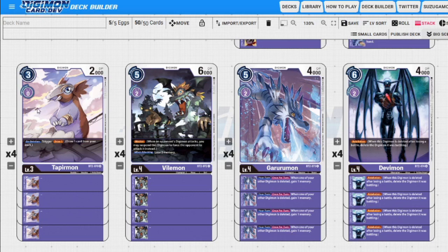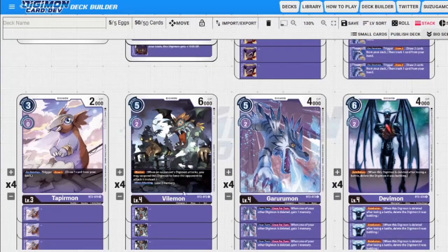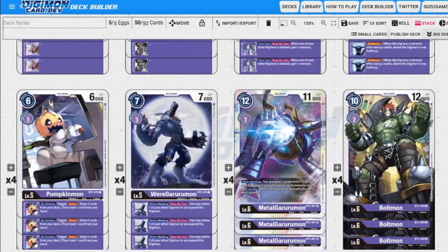We can do the same with Tapirmon — when we don't need cards in the graveyard anymore we can bring back Tapirmon, delete it, and draw cards. So much card advantage can be gained. Gabumon is MVP: when you put Gabumon under Vilemon or Devimon, things get crazy. Devimon becomes a kill spell to a Digimon that's already rested, and Vilemon becomes 'I'm going to block and draw two and discard a card.' Gabumon is really good in any purple deck and I think it's underrated.